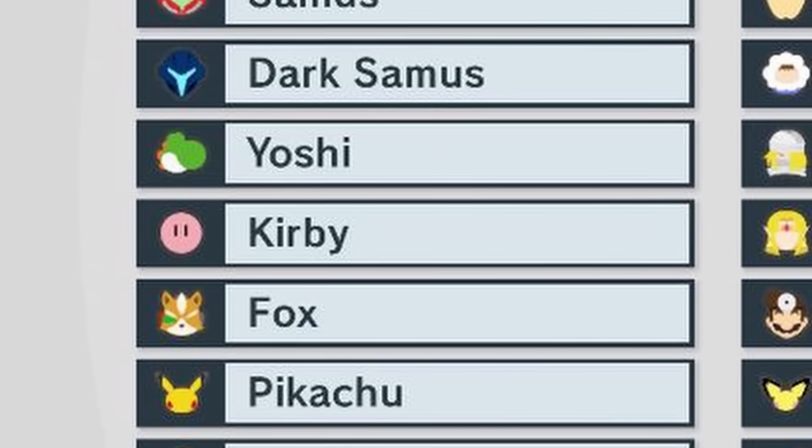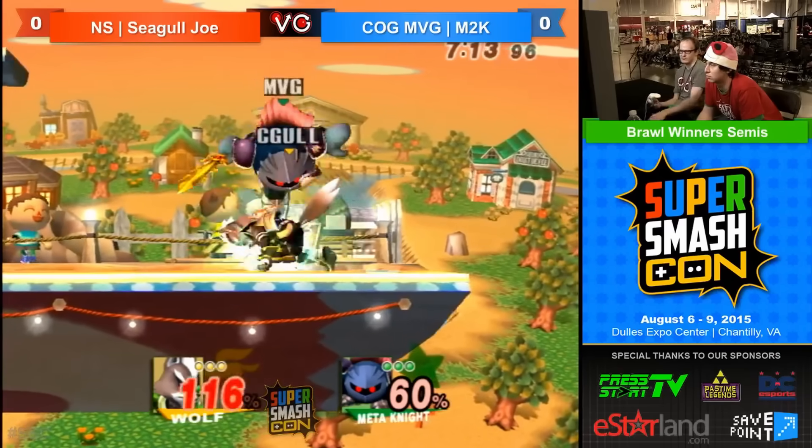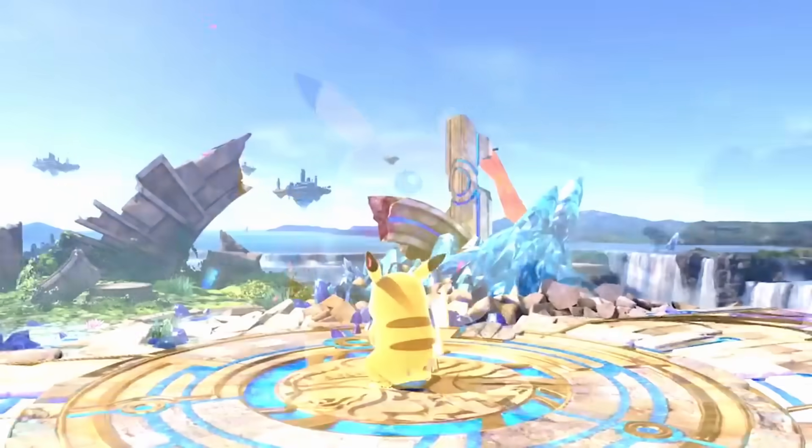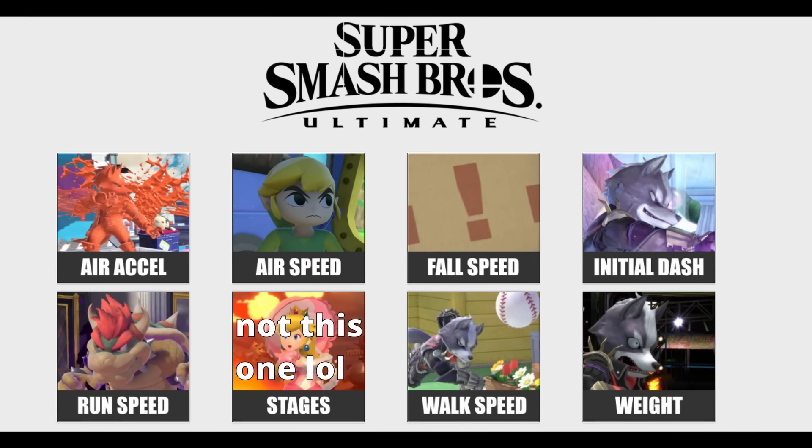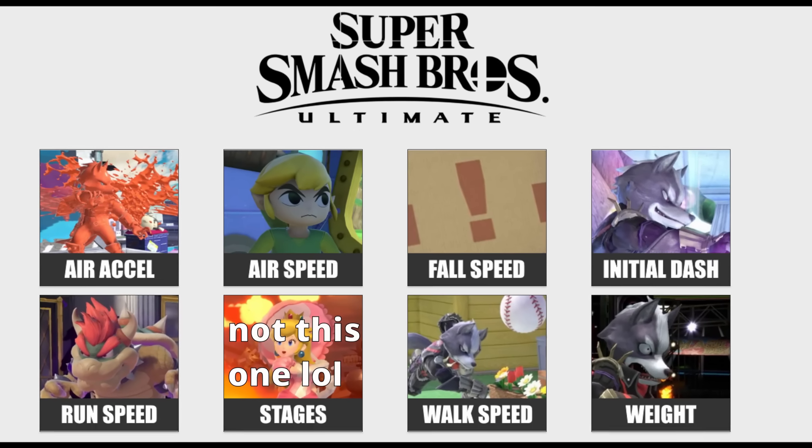Today I wanted to compile moves from Ultimate, so no, we can't just transport Brawl Meta Knight and theorycraft the most broken possible character. We're gonna start with the character's stats — we can't just do moves. They gotta have the ability to move to make him truly busted.